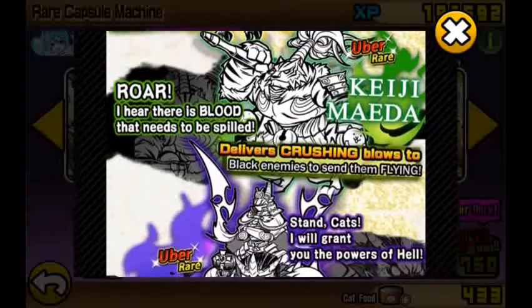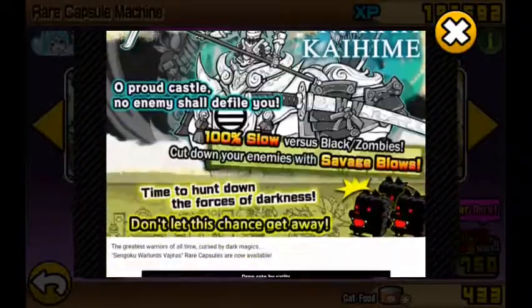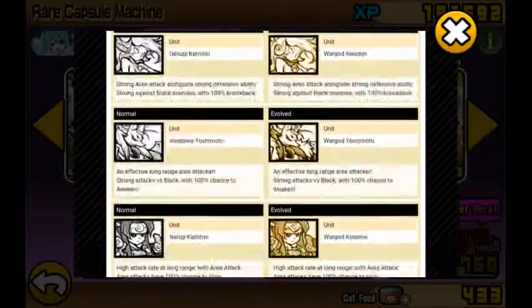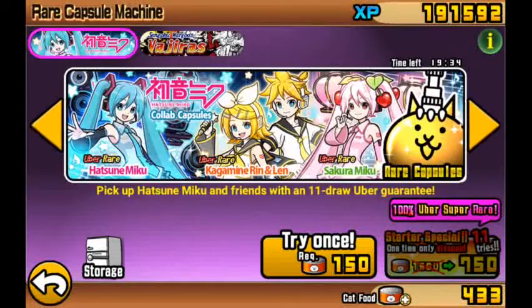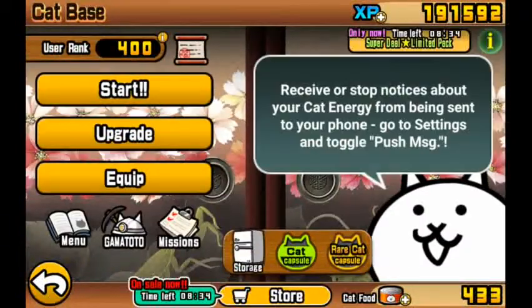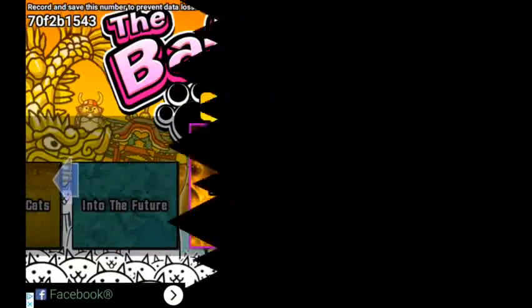All of these War Gods units are against blacks for some reason. I don't really know if I want to use this time against black darkness. I guess we are not going to be opening them because all of them have to do with blacks and I don't have any black-facing units.